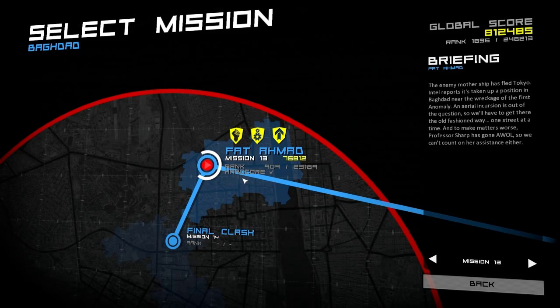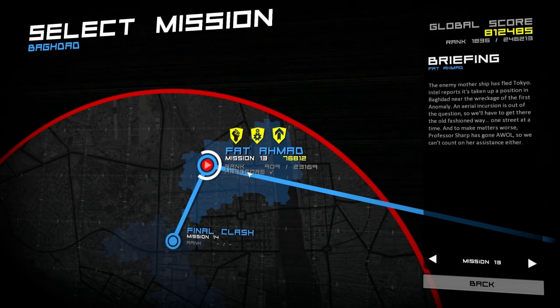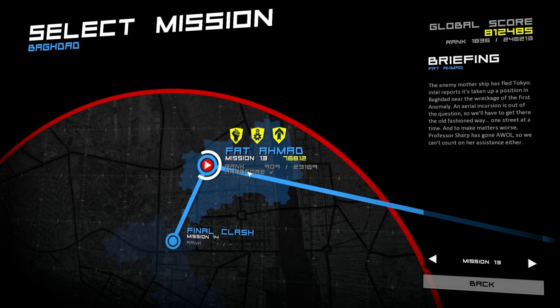Alright, we're here on Anomaly Warzone Earth doing mission 13, Fatah Mod, and we're going to get the Directness and the Efficiency gold medals on Hardcore.